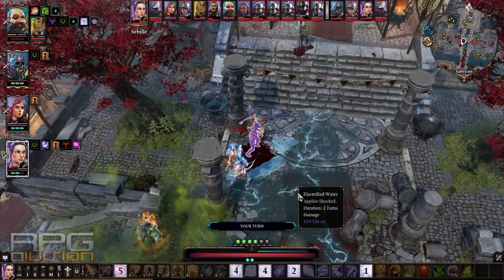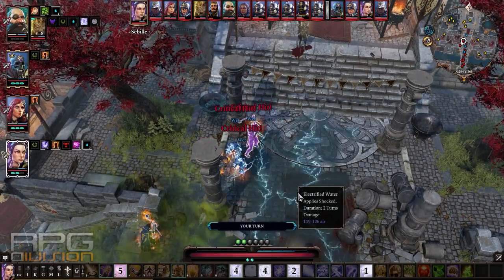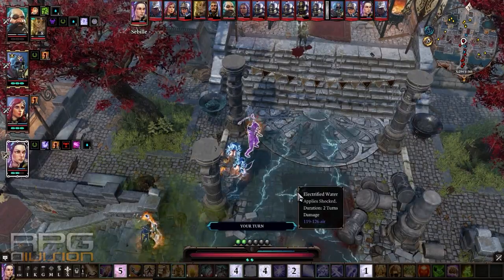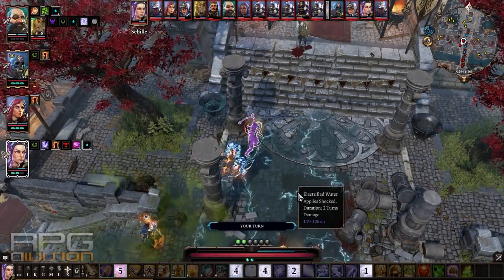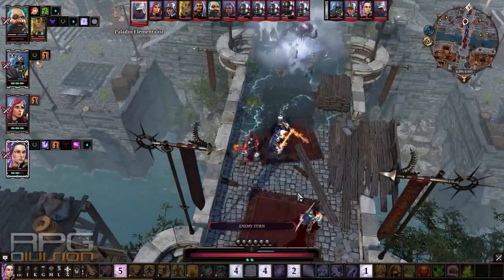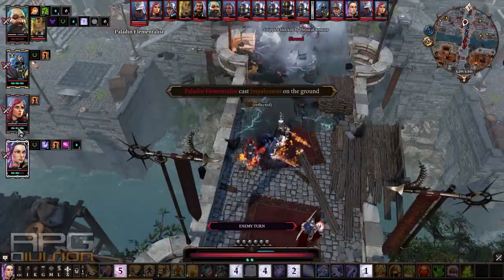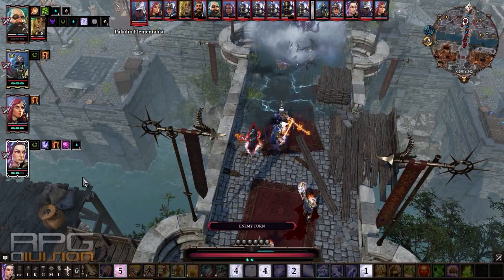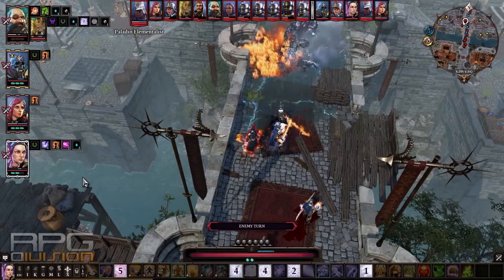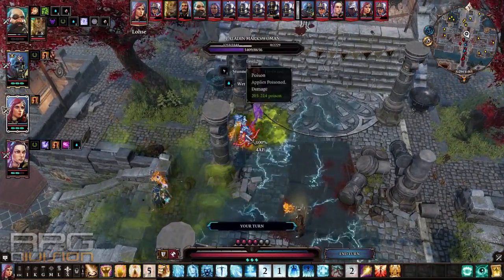She used flesh sacrifice, which caused her to lose her shield. I put 14 constitution so she can wear a shield, but flesh sacrifice removes 7 constitution, so she loses the ability to wear a shield for 2 turns. If you want to play Sebile this way, flesh sacrifice becomes not that great. What I should have done is use Sebile like Lohse — without the shield. There are a lot of options and little things you can change; combinations with these mage party builds are insane.